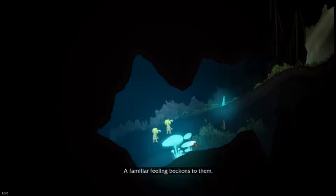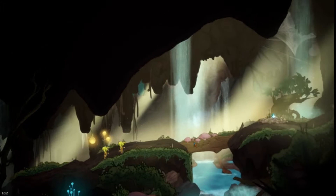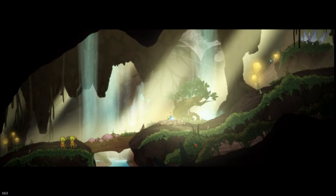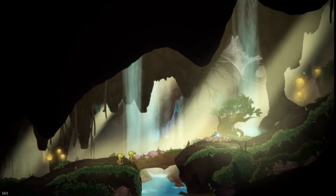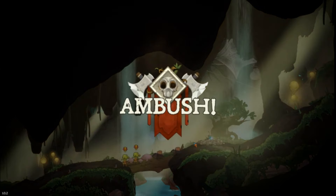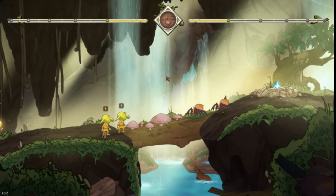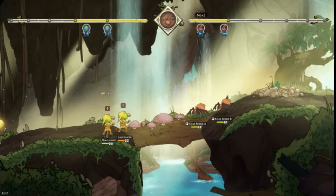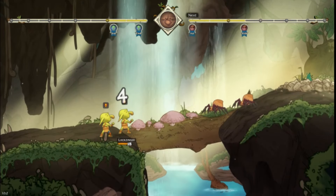Shiny thing in the rocks — gotcha. A familiar feeling beckons to them. A glint beneath the rubble. Oh, we were surprised! When characters are surprised in battle, they start further back on the time bar — this gives foes the advantage, which is six for us. Especially Lackzinger — he's taking both of these hits. Meierlasher's just sitting pretty back there doing nothing.